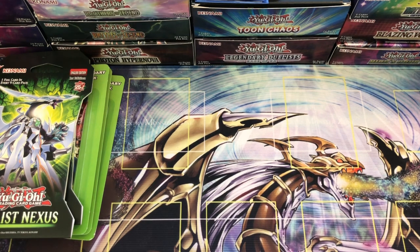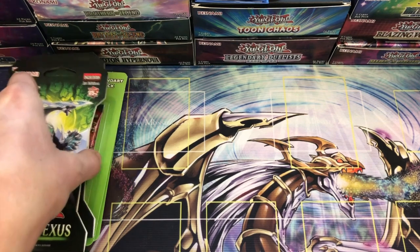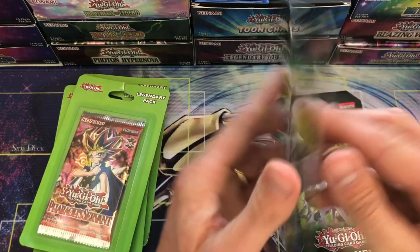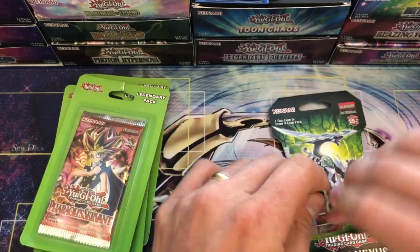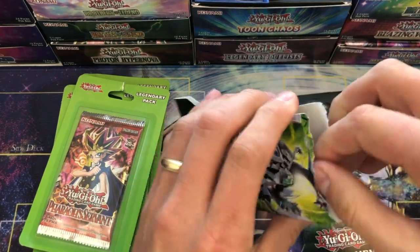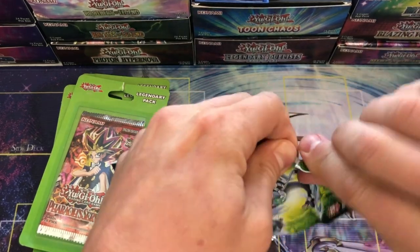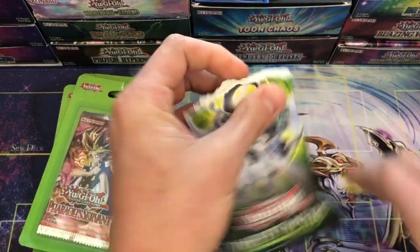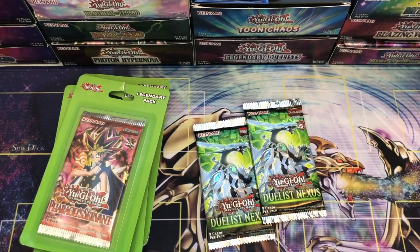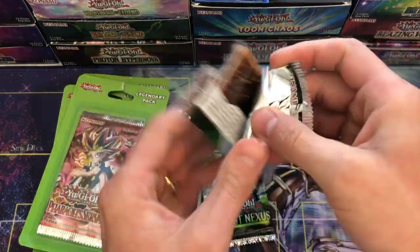That set is not one that they print anymore, so that's something kind of neat. Before we get into Battles of Legend: Monstrous Revenge today, we are going to open up a couple of these appetizer packs. This will be something fun — I've not seen the Duelist Nexus packs yet, so I'm excited. I don't know what's in the set, which is kind of how I like it — to just see what kind of pulls we get.